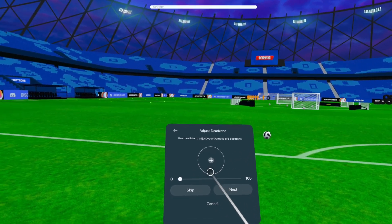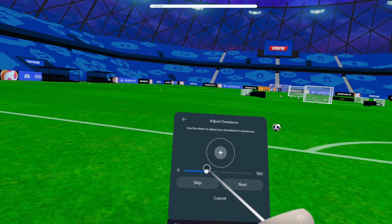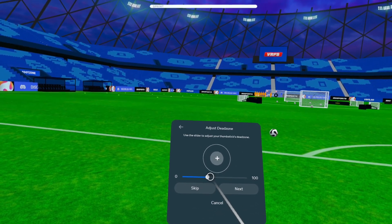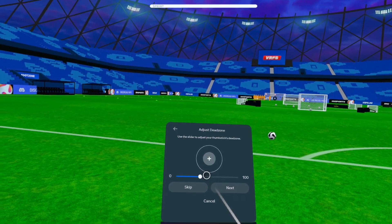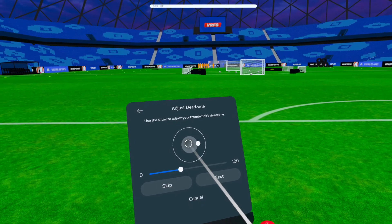If you have stick drift it will show you — it will be like this or something. You want it to be out of range. If it's like that or like that it will be perfect — just make sure it's not outside of this little circle.